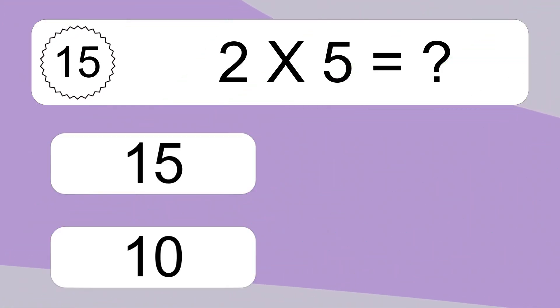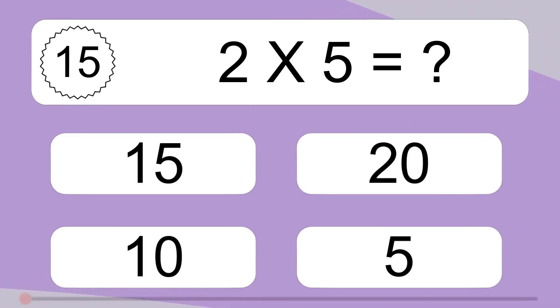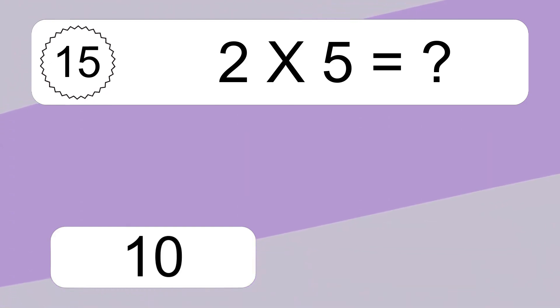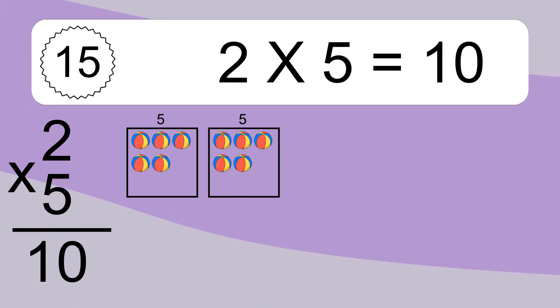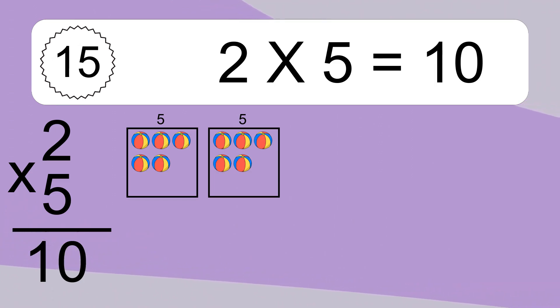2 times 5 equals what? This equals 10 balls. We have 2 boxes, and each box has 5 colorful balls inside. If you count all the balls in all the boxes together, you will have 2 times 5 balls. This equals 10 balls.